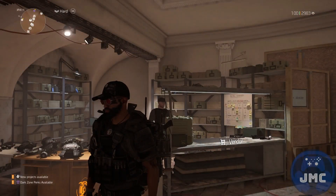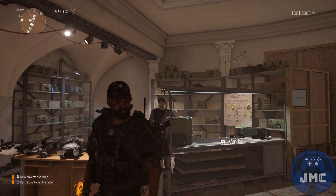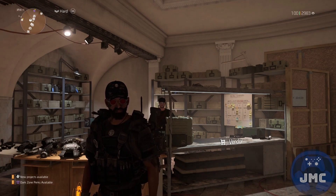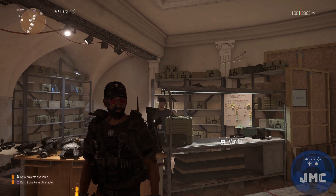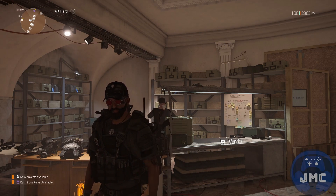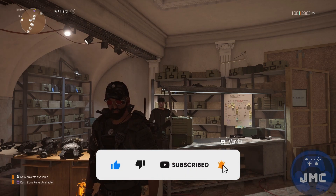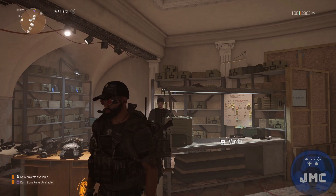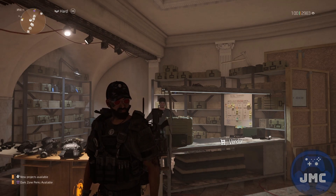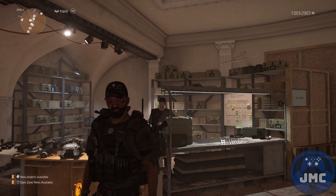That was my build to one-shot the weak points at Razorback in the Dark Hours raid. If you have other ideas or versions for this build, or if you have questions about this build or method, use the comment section down below. If you enjoyed the video, please hit that like button, subscribe to the channel, and most importantly hit the notification bell to stay tuned and don't miss any new video or live stream.